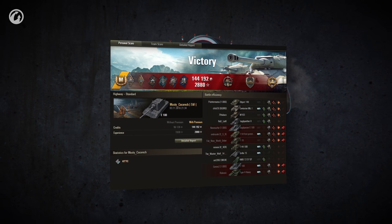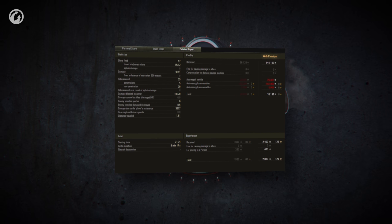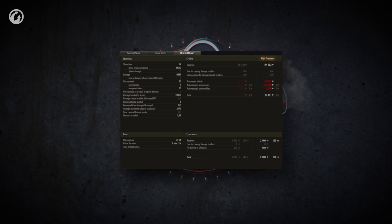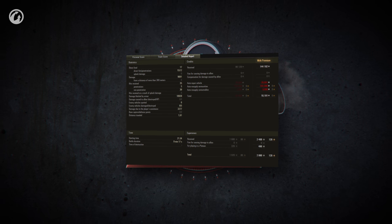Beautiful. It's easy to dismiss the E-100 as an ungainly lump, but bouncing almost 11,000 points of damage takes a lot of skill and nerves of steel. Add in the damage dealt, and you'll see that our steel wall carried the day.